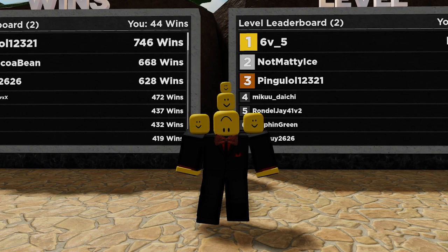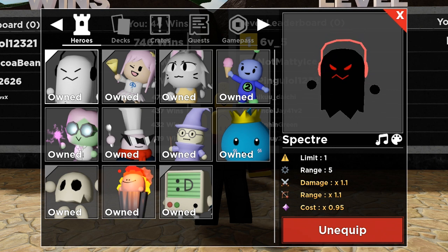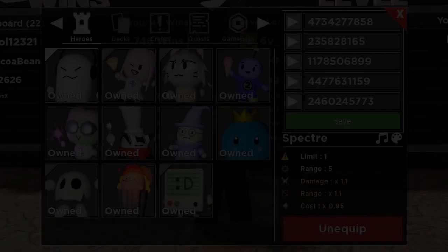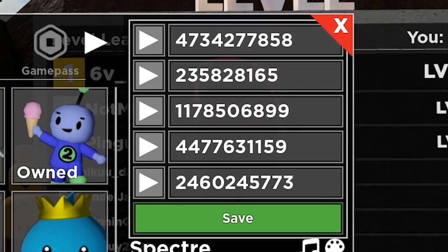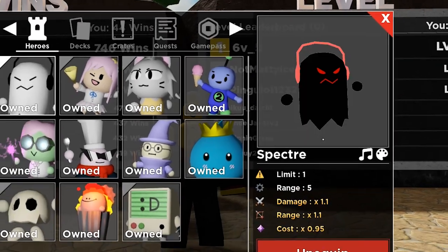I think it's only fair to look at all the new functionalities the Game Pass has been given. I'm guessing we change the music in Spectre himself. There is a new music icon, and here you can pick out all the music and even preview it, which is pretty epic. I just spent a good 10 to 20 minutes picking out all the songs I want. One of the best things is that you can actually preview the music before putting it in, which is really nice. Of course, don't forget to press the save button — that's really important. So we saved.